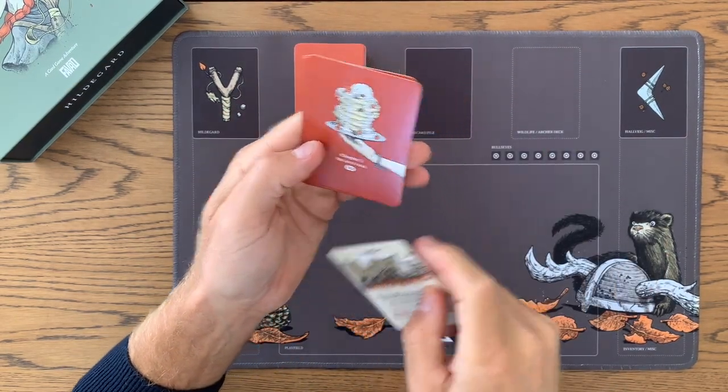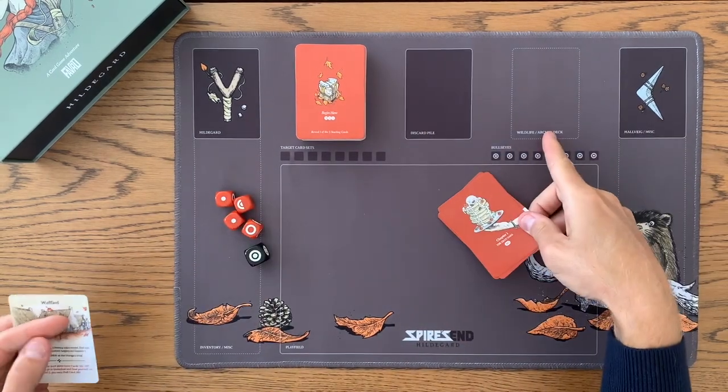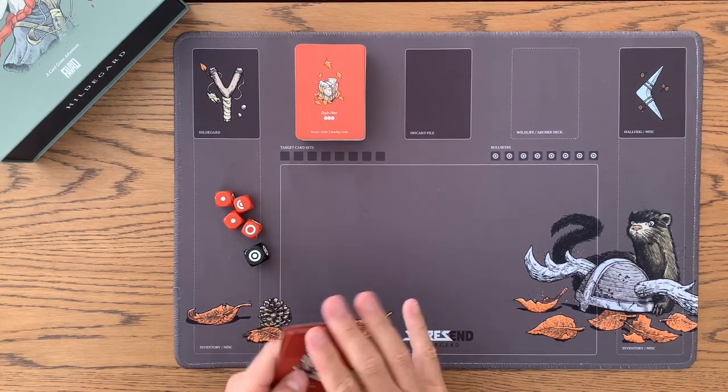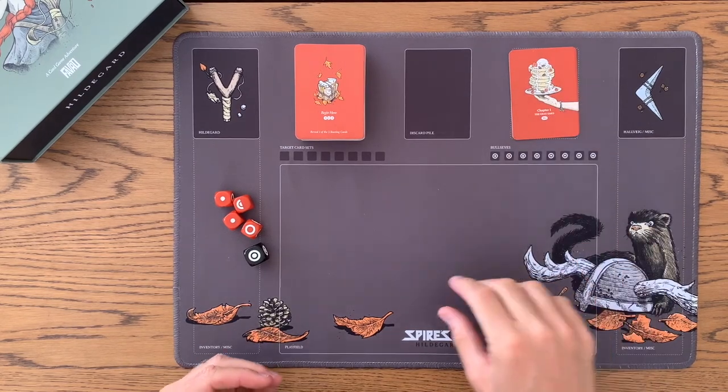So card 382 is right here. What we're going to do is take these cards and put them here on the playmat. This is kind of a little spot for miscellaneous cards, decks, and things that occur during the game. For our purposes now, we're going to put them there — that's where I would put them.